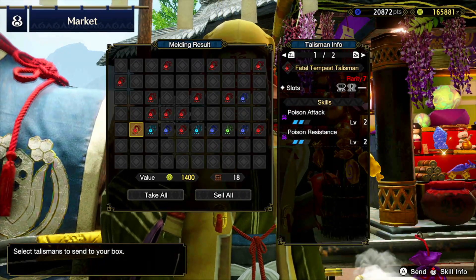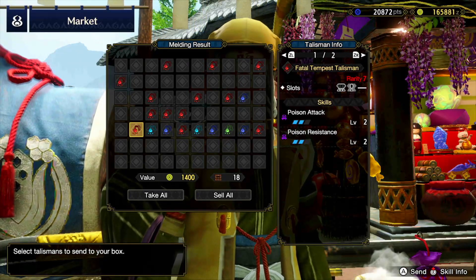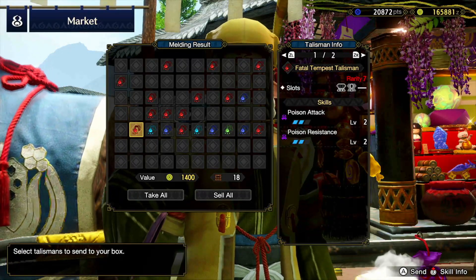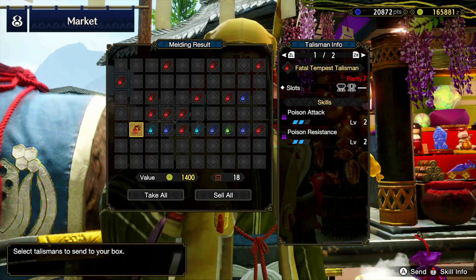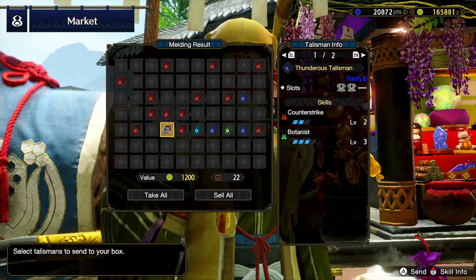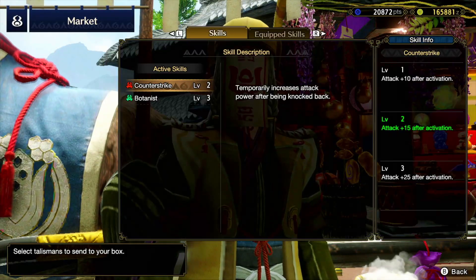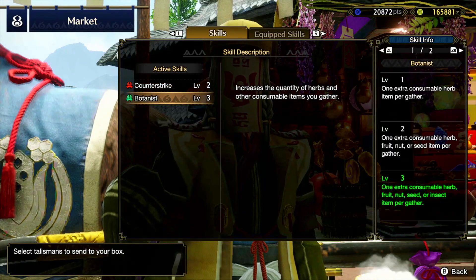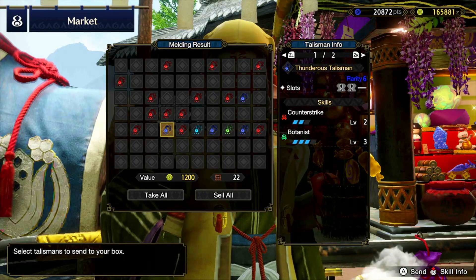Poison attack and poison resistance with a three-slot and one-slot — interesting. I do have some weapons that use the poison element, so that might be very useful. Wide range, horn maestro — that's okay. Botanist three, counter strike — not so sure counter strike is going to be very useful.